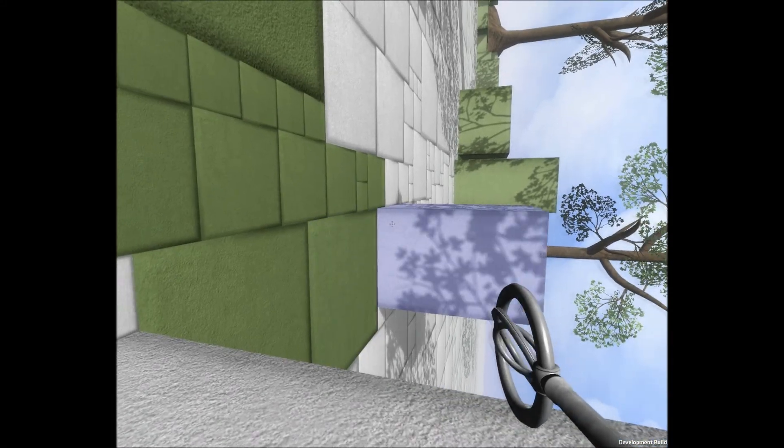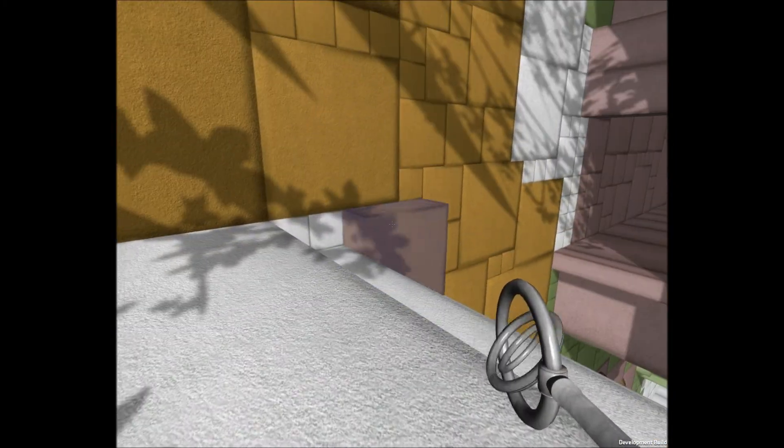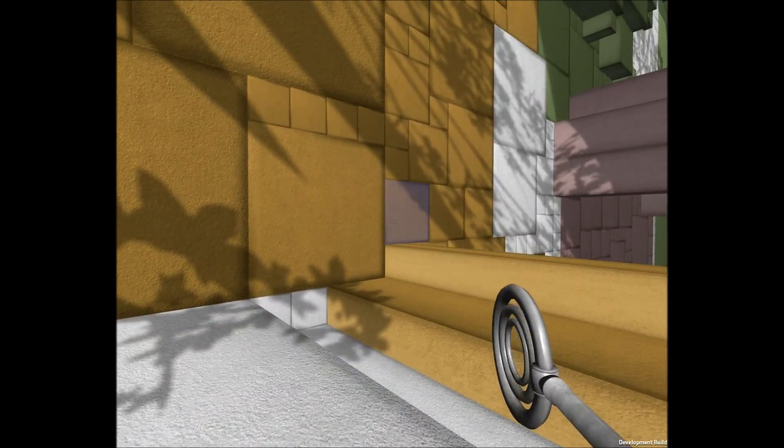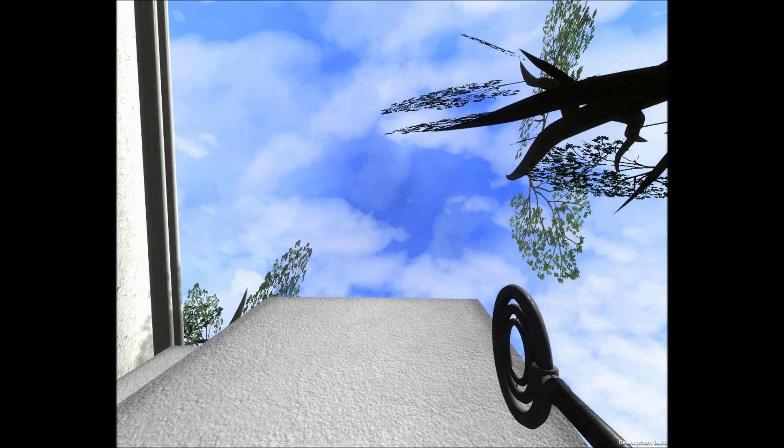Soon after this point, the alpha ends. But before it does, we see two new types of blocks. The green block shrinks back into the wall once you touch it. The yellow block shrinks back after a certain amount of time. These two blocks together add a certain strategic element to the game, and I cannot wait to see it implemented in the full thing.